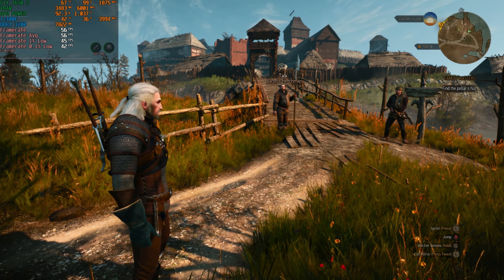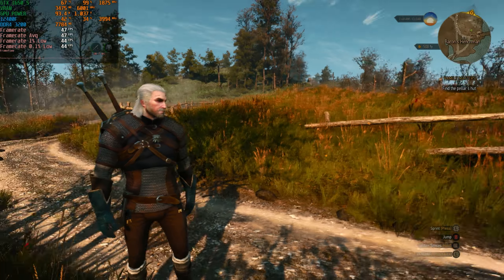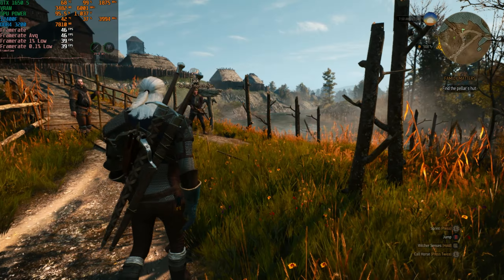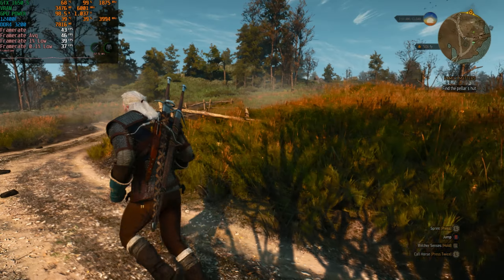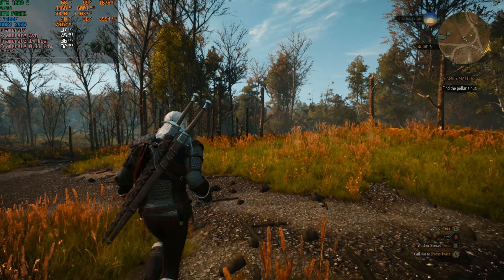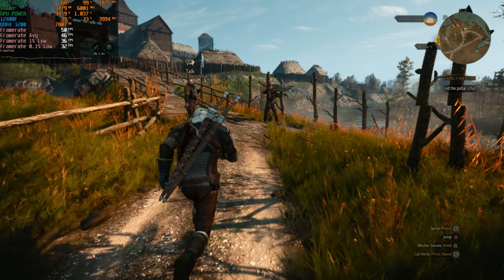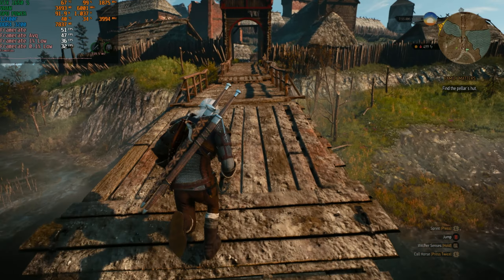Let's try FSR quality to see what the game looks like. Geralt's hair is still not perfect and fast motion causes issues with the foliage, especially the moving grass. We're getting around 40 fps. You'd be much better off just playing on native resolution on the medium or high preset rather than enabling ultra plus settings with FSR.